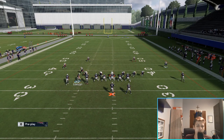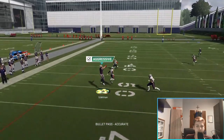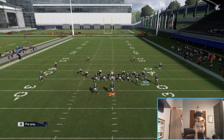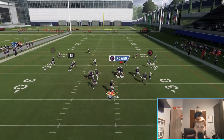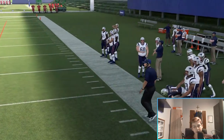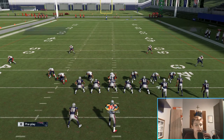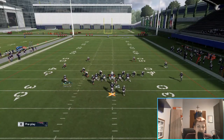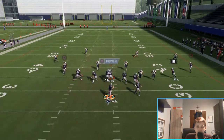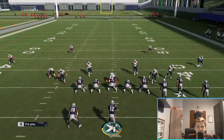The first setup is the one you should probably run more often than the second because it's a safer read - pretty much guaranteed to get yardage. If you have the best throwing quarterback in the game - in my opinion that's Andrew Luck - you can also roll out and deliver the ball on the run. Crossing routes are always good, always throw them, every year they're effective, and this year is no exception. Definitely use this play.